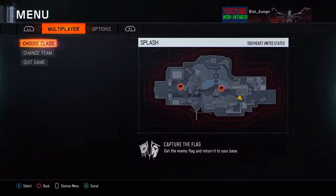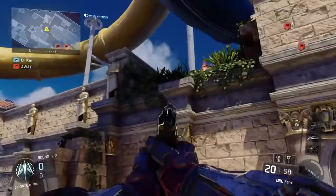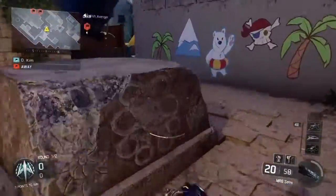What you're going to do is come to this spot on the map right here, and then hop on this little concrete block. Then you're going to look at the left side of this pillar, jump, and use your boost wisely.